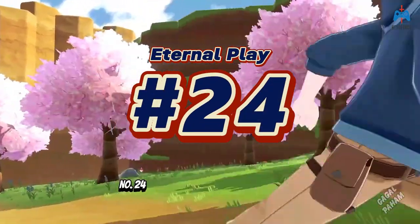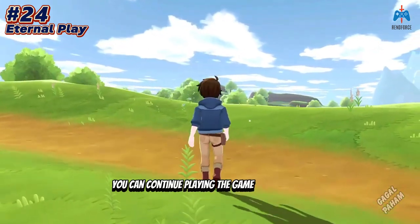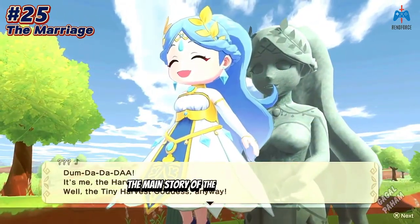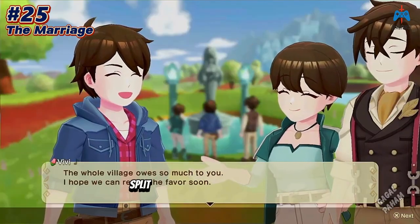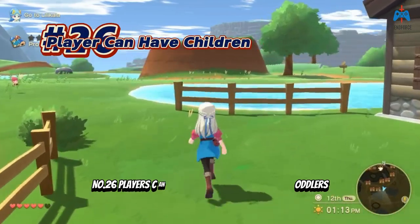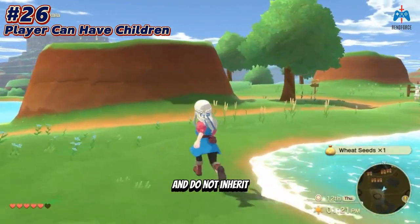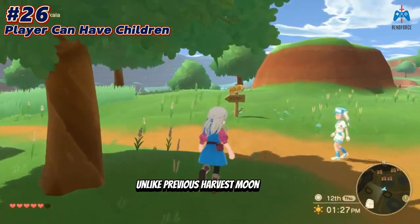Number twenty-four: even after completing the main story, you can continue playing the game without time constraints. Number twenty-five: marriage is not possible until the main story is completed. There are ten potential candidates for marriage, split evenly between males and females. Number twenty-six: players can have children who grow into toddlers; however, these children have pre-designed appearances and do not inherit the visual traits of the player's spouse, unlike previous Harvest Moon titles.